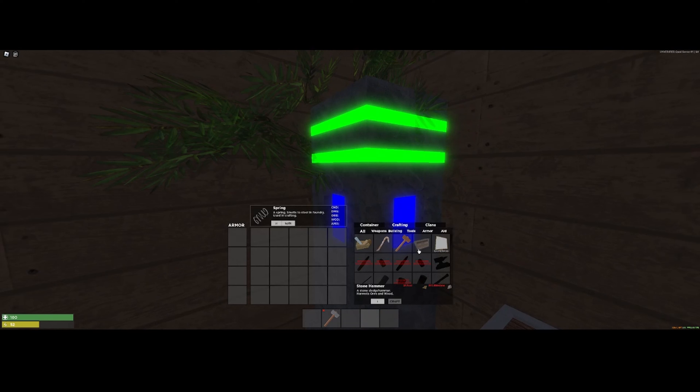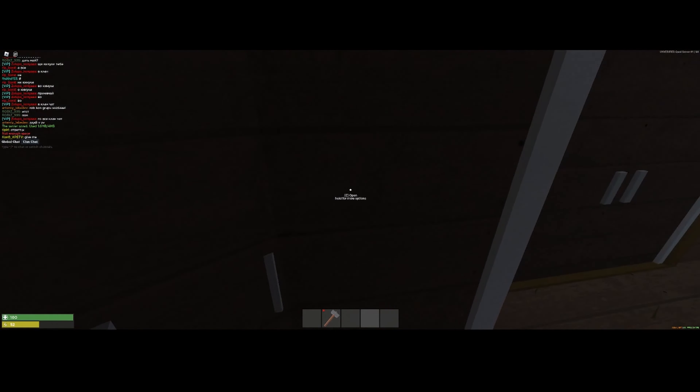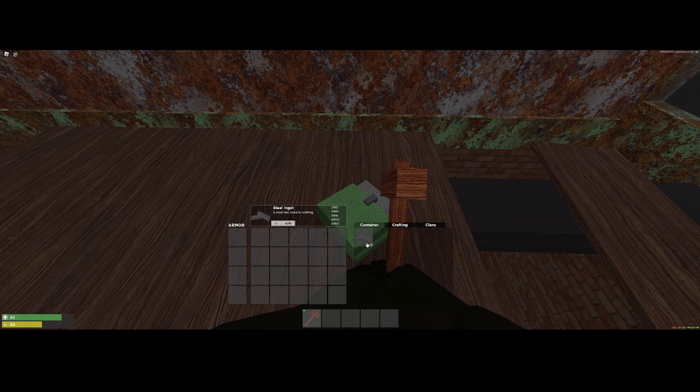So basically, to make a workbench you only need one workbench — you need steel and high-quality metal. We're gonna go get... Oh, too sealed! Sweet!